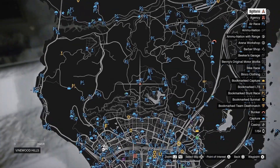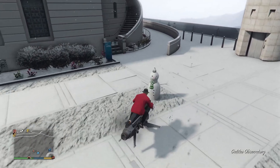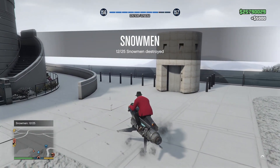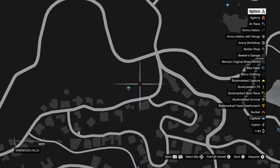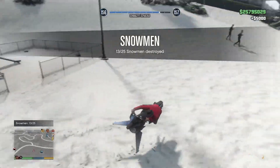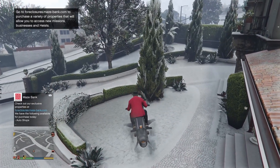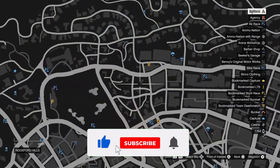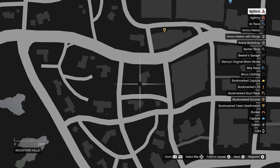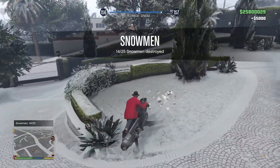Number twelve — I just missed it, there you go. You also get RP from this which is great. Location number thirteen. Number fourteen is actually on Michael's house — you guys should know this place from the story mode. Michael's house, just go ahead and destroy it.